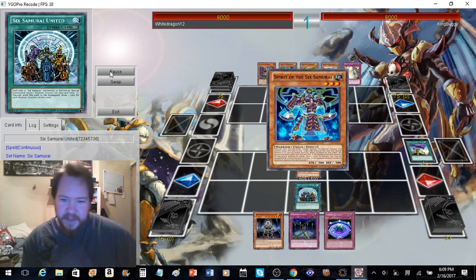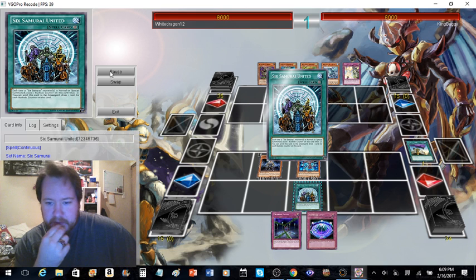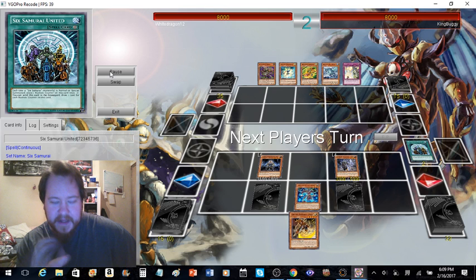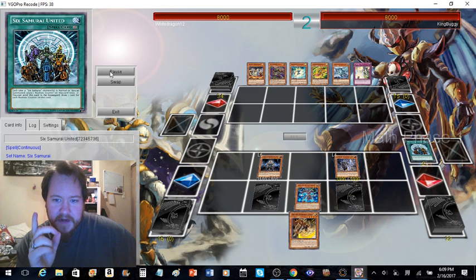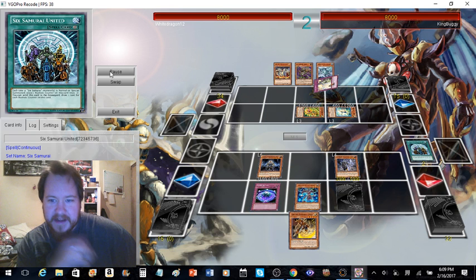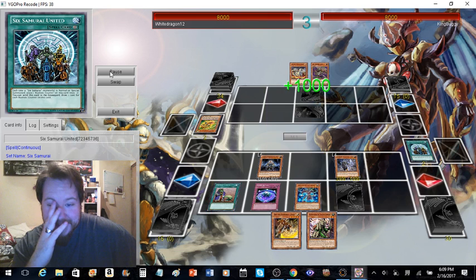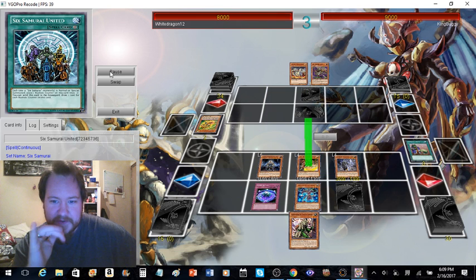Here are your typical Six Sam plays — draw, stick it onto a card, and pass the turn. Now the opponent goes for their board, which then Summon Limit gets activated, and now he's done — no more summons. He had to set his own Kaiju. That was all he could do.